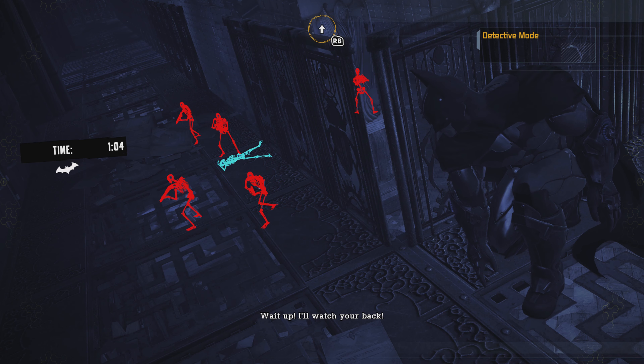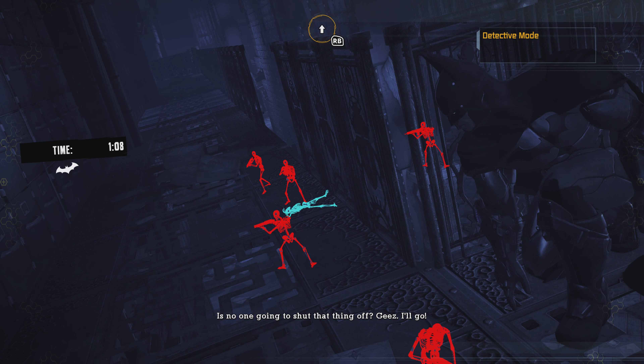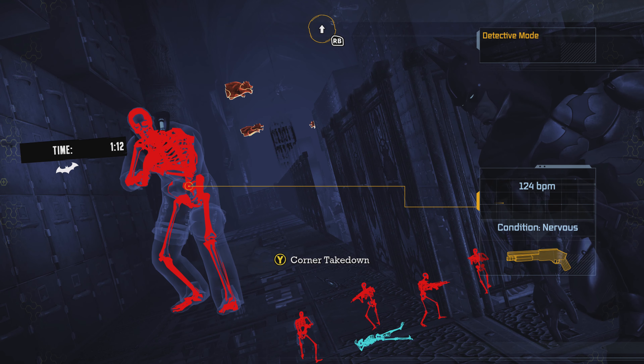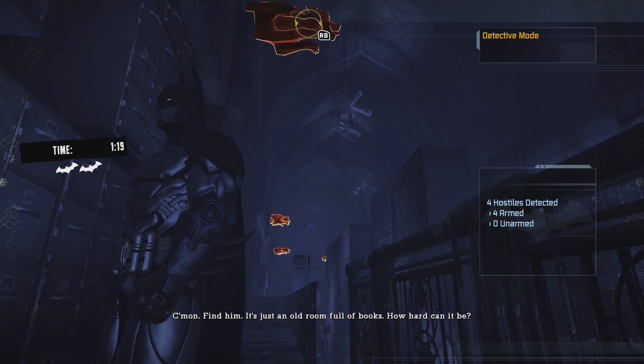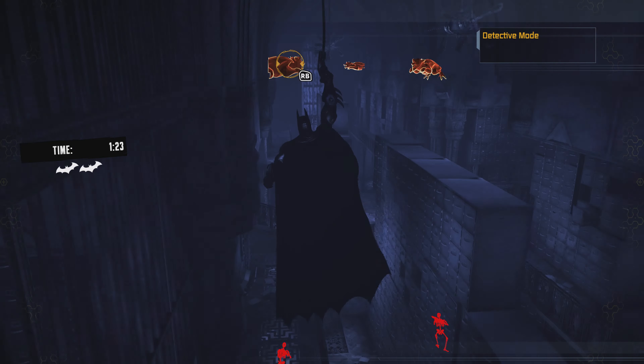The next pulse, I think — there we go. As soon as he comes up, wait for that Y prompt or triangle prompt and take him out. That'll actually be silent, so they won't come up here until Joker informs them of the death, the knockout, the elimination — whatever.